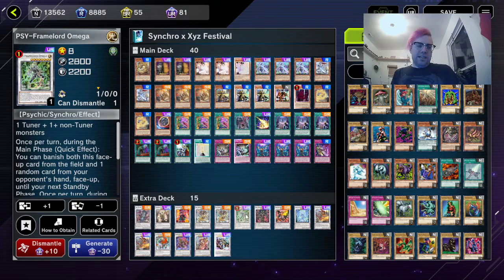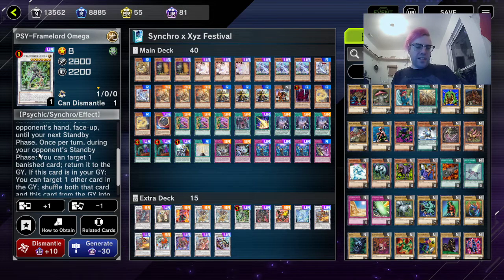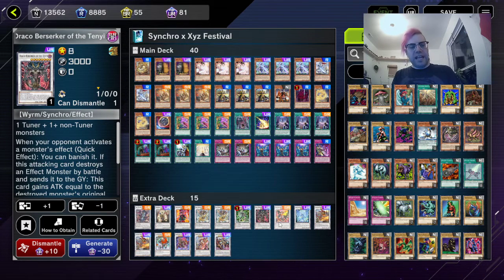One Bystial Druiswurm — everyone should be familiar with this card. During the main phase, quick effect: banish this card face-up from the field and one card from your opponent's hand face-up. During your next standby phase they return, and during your opponent's standby phase you can target one banished card and return it to the graveyard. If this card is in the graveyard, you can target one card in either graveyard and shuffle both that card and this card from the graveyard into the deck. Great disruption. Next, one Draco Berserker of the Ten-Yi.